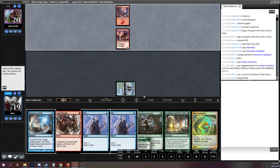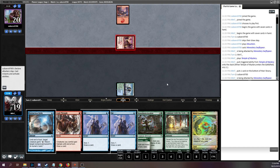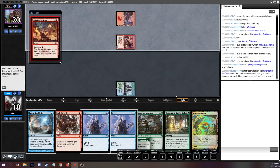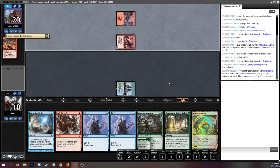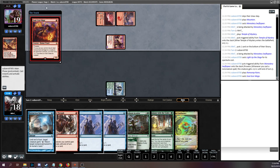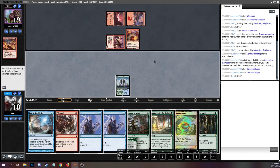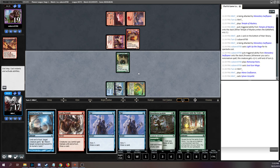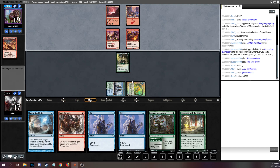We scryed a land — tough. I think we're going to bottom it because between these Opts and this Crash Through we can probably find another land, and I really need a mana creature. I could have kept it with the idea of Communing next turn, but I'd like to use this Commune to find a Jeskai Ascendancy if possible. We drew Sylvan Caryatid — perfect draw, exactly what we needed. So now I'll have three mana next turn. Hopefully I can Opt into a land and then Commune to find a Jeskai Ascendancy. It's looking like we might be able to combo on turn four, though if we were on the play that might be a little bit slow.